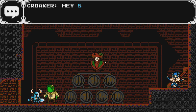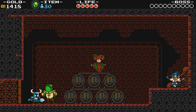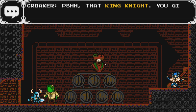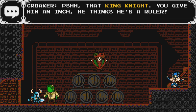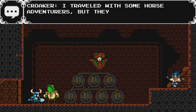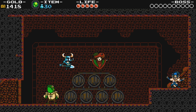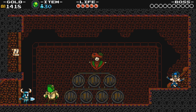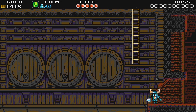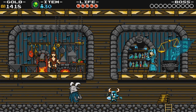Croaker. Hey Shovel Knight — I know things are tough, but don't throw in the trowel. Good little animation. That King Knight — you give him an inch and he thinks he's a ruler. I love how he does his little throat croak after every joke. I traveled with some horse adventurers, but they were also negative. Good character.